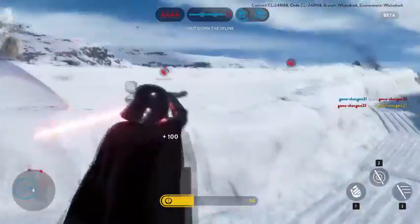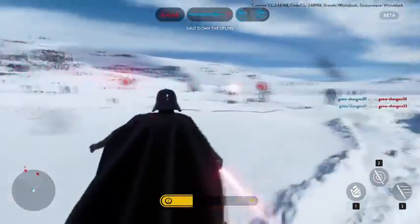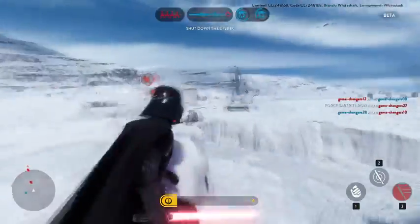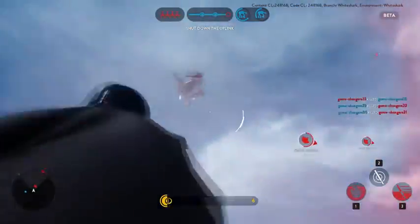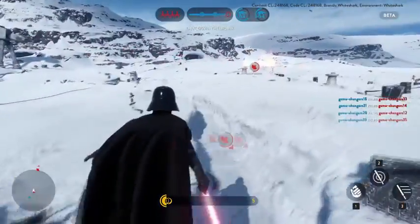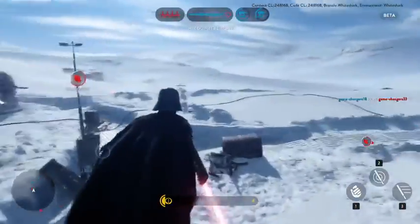When playing as Vader, you have the standard lightsaber slash with the left click on the mouse, and to reflect projectiles simply hold down the right mouse button — the same thing as with Luke. The big difference is the other special abilities that Darth Vader has, which makes him a lot slower and less agile than Luke, yet even more powerful at close range.